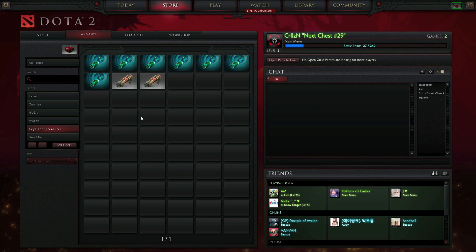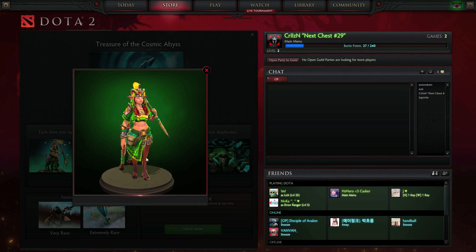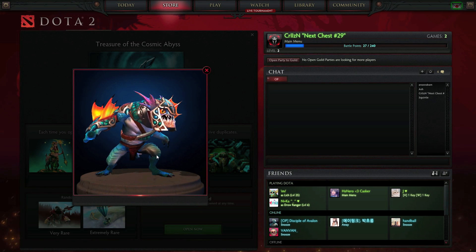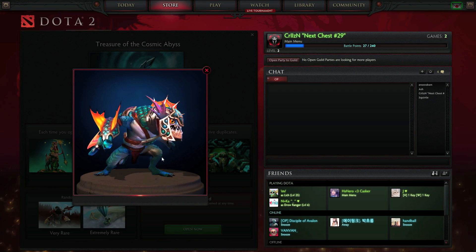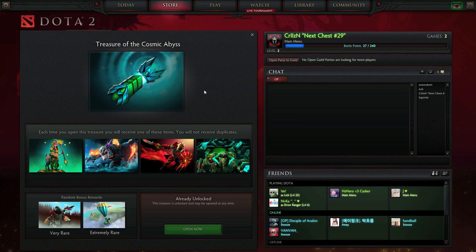Let's just have a quick look at what you get first of all. An Enchantress set, which is pretty cool. Don't play much of her, but that's a good set. This Slark set is awesome, seeing as though there's not much of Slark out there. That's just awesome, nice and bright. Love it.